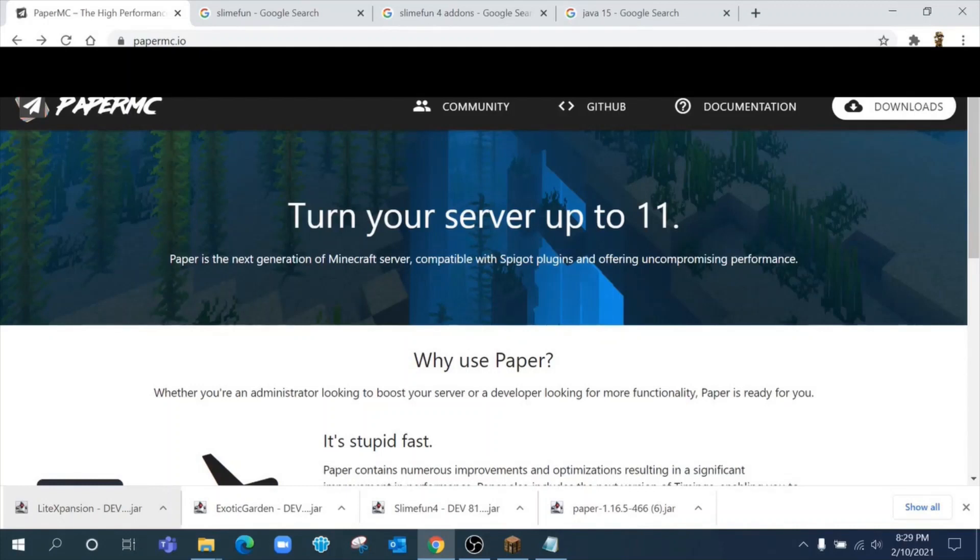When Minecraft 1.17 comes out, you're going to have to make sure you have Java 11 or higher on your computer. Currently it runs with Java 8, but at 1.17, if you don't update to Java 11, your server will not run. So before we even download Paper, let's talk about getting Java.